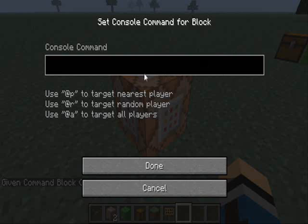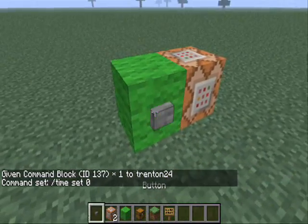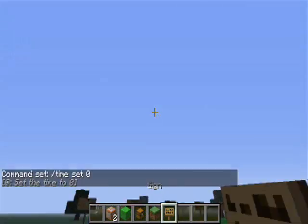So what you do is you'd place it down, and you would type in any command. So I'll just do timeset zero — and that will just do that — but I need a redstone current to activate it, so I'd have to do that, and it set the time to zero.